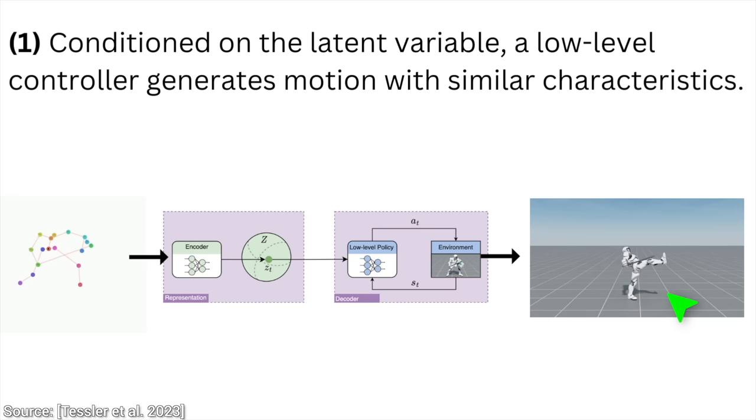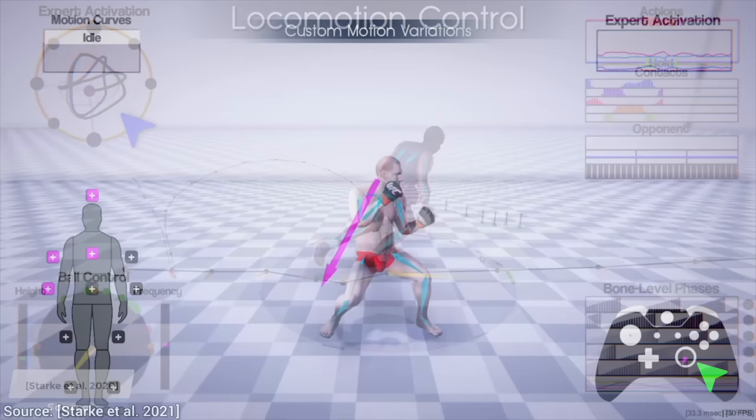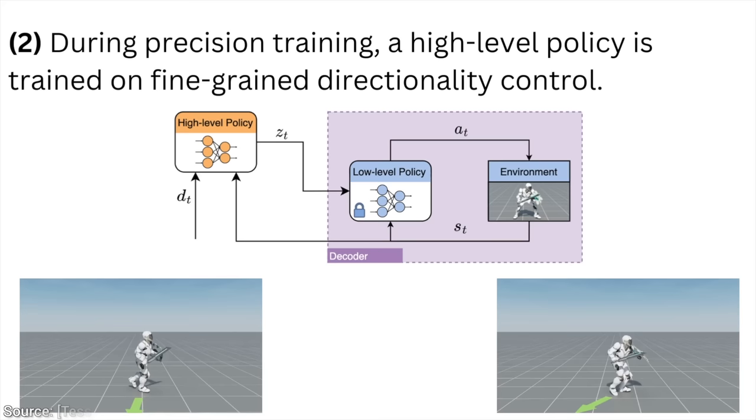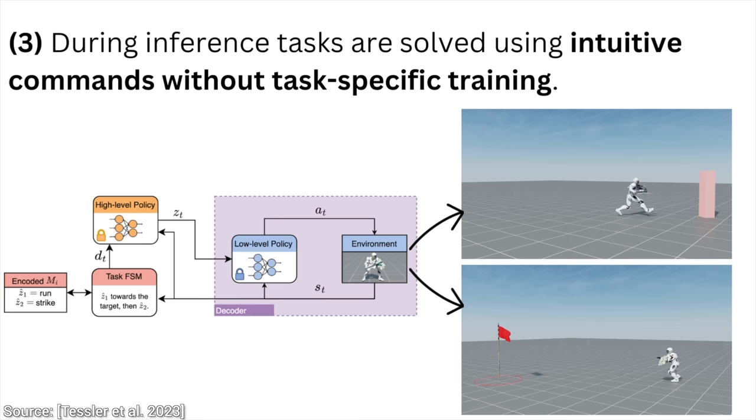So are we done? Well, not quite. We wish to use this in video games, and this is not controllable yet. Imagine a video game where you press a button on the controller and nothing happens. So now comes step number two: precision training. Here, it now needs to perform the movements, but also listen to our controls, especially when we use the stick to steer it in different directions.